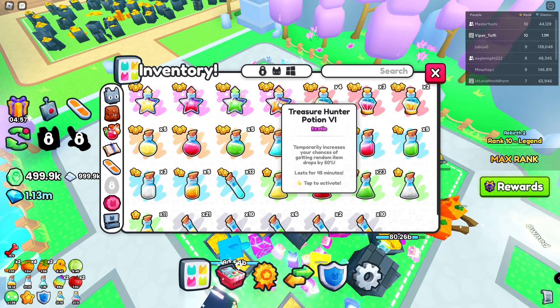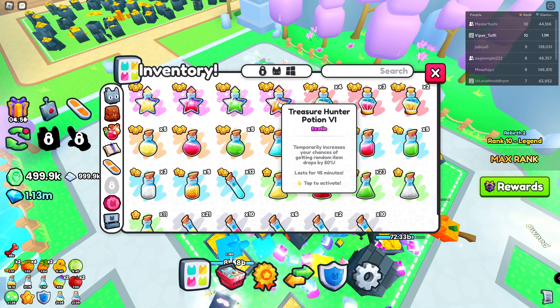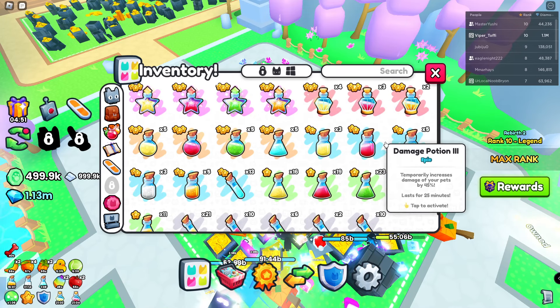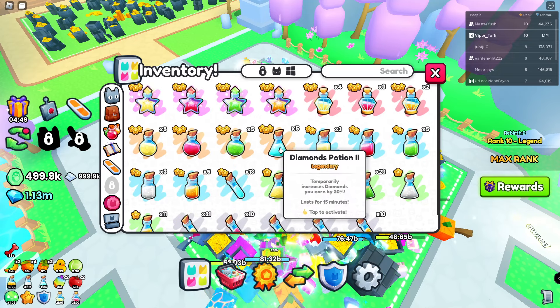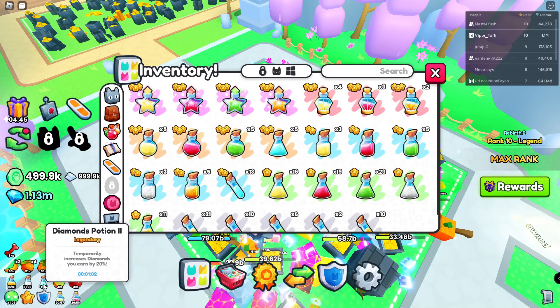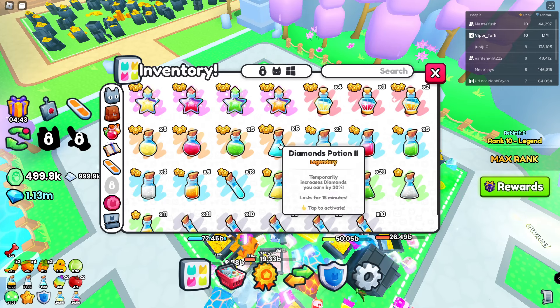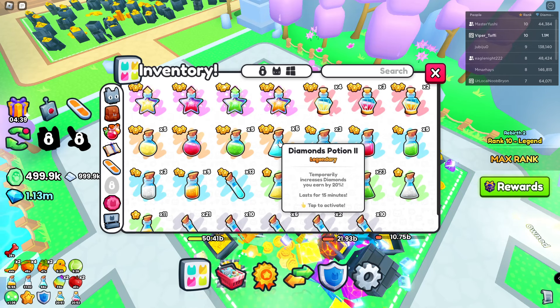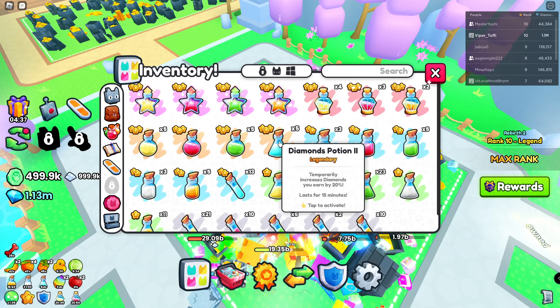So if you have too little potions or items, use treasure hunter. Then you have the diamond potion — I have a really poor diamond potion at the moment, I could have way better. I've been using them up, so that's a problem. Diamond potion increases the amount of diamonds you get from the breakables you break — it's not going to increase the damage.